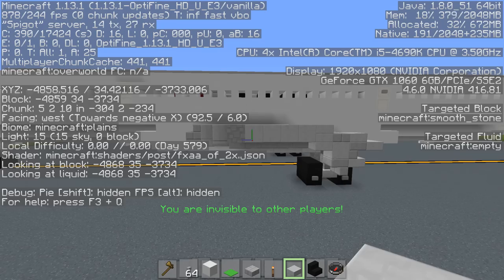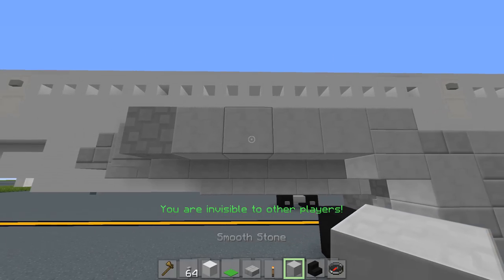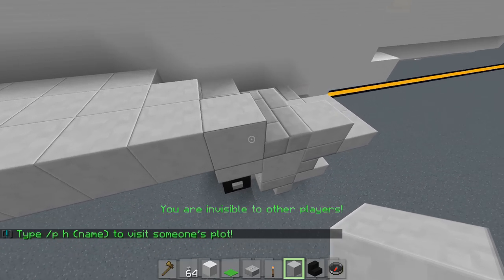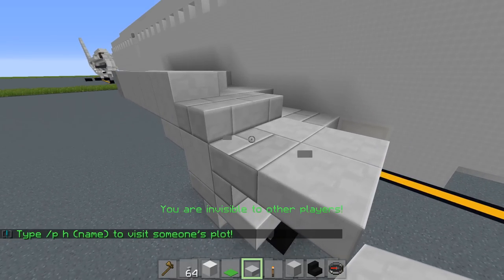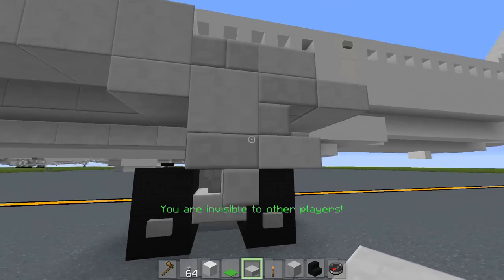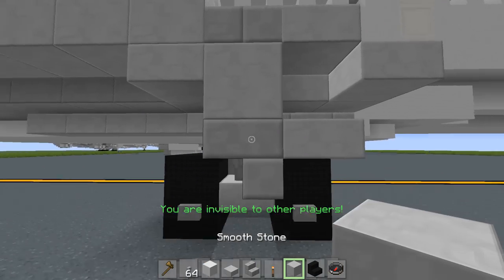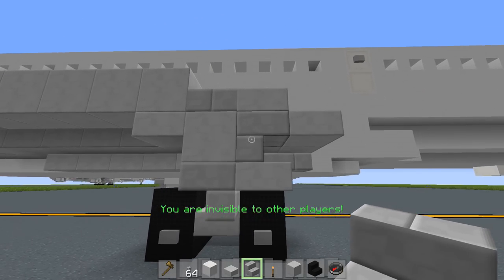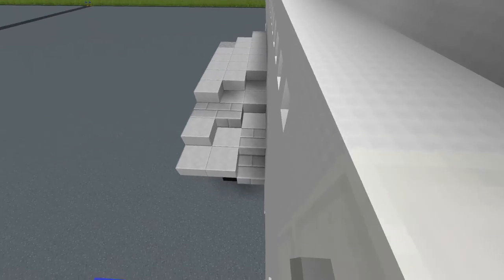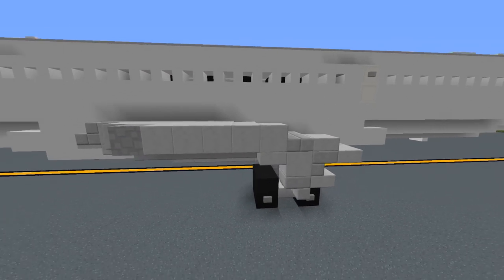For the next layer, place a smooth stone block right here. Then 1, 2, 3, 4, 5 smooth stone blocks. Place a stone brick slab right here and a normal stone slab, then another one right here. This is where the wing detail comes in — place a stone slab here, a smooth stone block there, and a stair like this. Here's what it looks like on the underside, on top, and from the bottom.